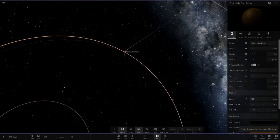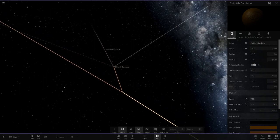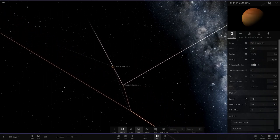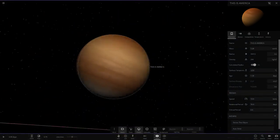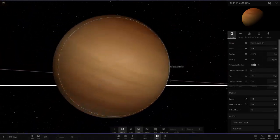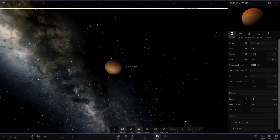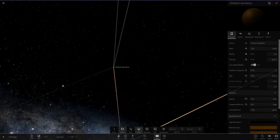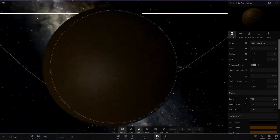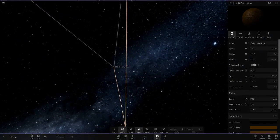Then we've got This is America — Childish Gambino. It's a gas giant. I thought it should be a red, white and blue gas giant, but it's more of a creamish brown colour — it's got a nice colour though. Then Childish Gambino itself, which is another meme I'm guessing.